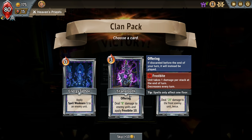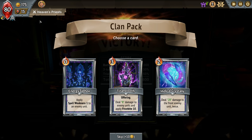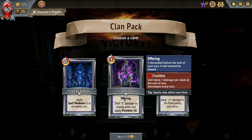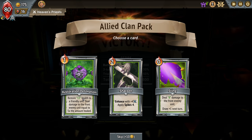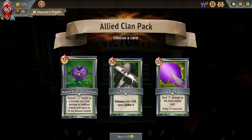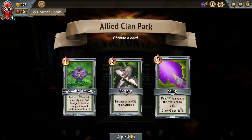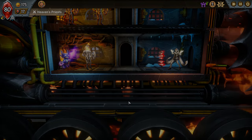If discarded before the end of your turn — I'm not sure how that works exactly. Deal 28 damage to the front enemy unit twice — that's pretty solid. Unit takes one damage per stack at the end of turn — I want to try this, it's expensive. This is a nice one for healing, but we don't have big health pools to heal, so we're not going to benefit from that very much. Spikes or Stings: eight damage to the front enemy unit and draw one next turn, and it's zero cost — let's go with this for now.